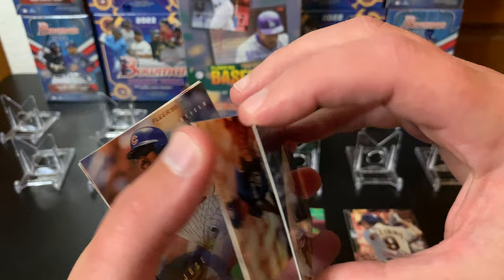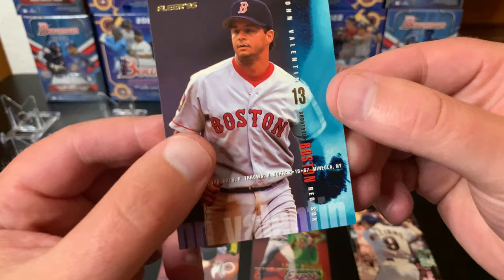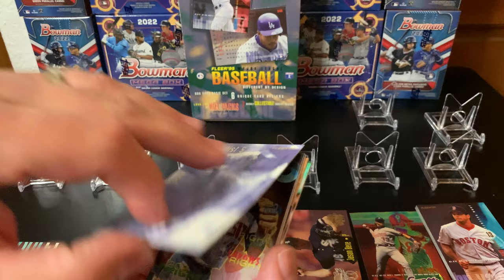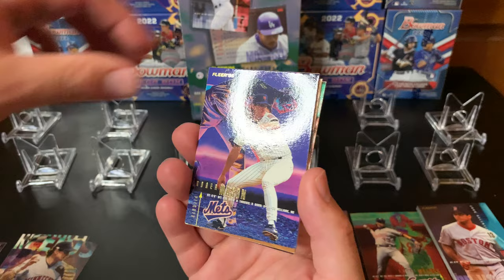36 packs in a box, which is awesome. Here's our first insert - these are the All-Stars, a guy from the National League and American League stuck together on the front. These are the most common and probably one of the most uneventful inserts you can get. Pack one - nothing too crazy, but we did get a Larry Walker. Looking for a Twins right at the gate - there's a checklist card.